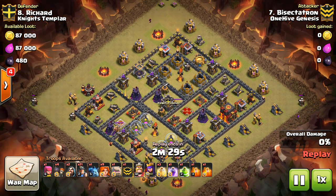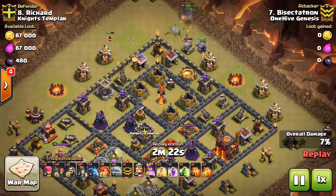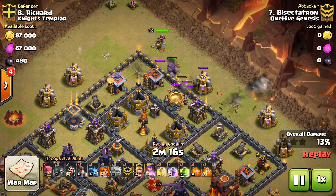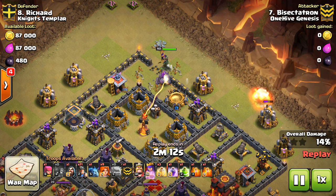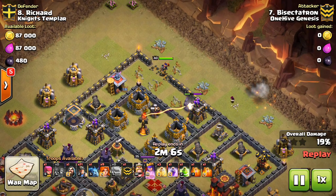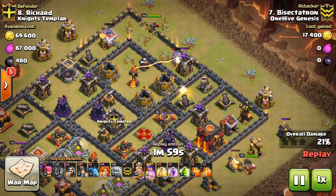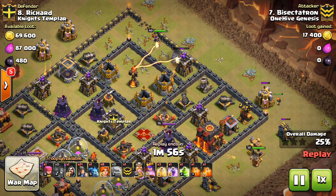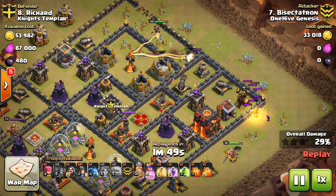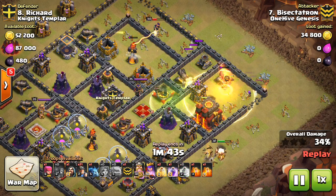We're going to take a look at my other attack from this war, and it has a similar opening. I like dropping the Queen down, letting her create a funnel and get in there to take out part of the base — kind of like a queen charge, but not really; there's no healers. In this case I'm using her separate from my Kill Squad. She's going to get in there because there's literally no damage by that Inferno, and the CC troops — which is a Lava Hound — can't reach her either. So the one Golem and the Queen can get in there and get the Inferno Tower taken out for a pretty cheap price: just the Queen, the Golem, and a few funneling troops.